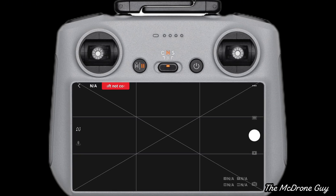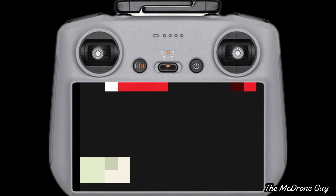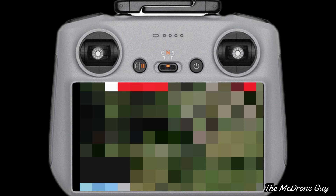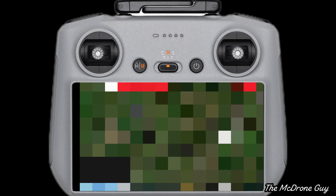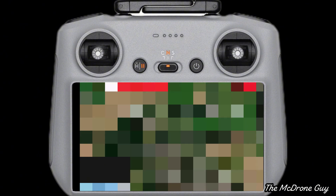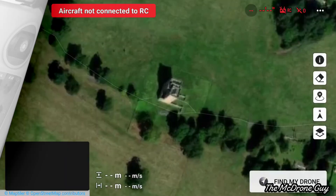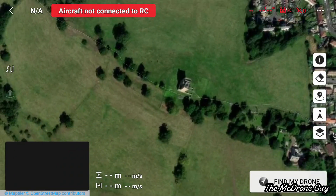You'll then see this screen which is just blank. In the bottom left you've got the map, so if you select that it will fill the whole screen. I've blurred this out because I don't want to give my home address away. You navigate by pinching with two fingers to zoom in and out and dragging the screen across to where you're going to be planning your waypoint mission — in this instance, Black Manning Tower on the outskirts of the village of Black Manning.